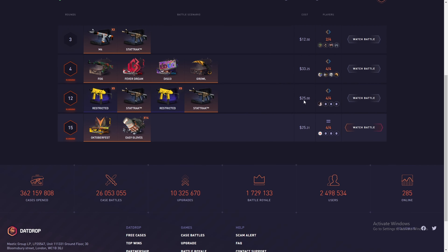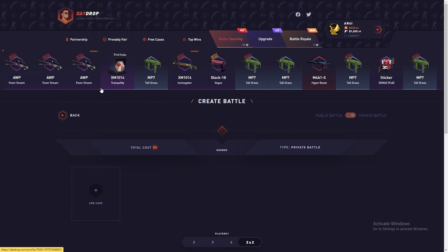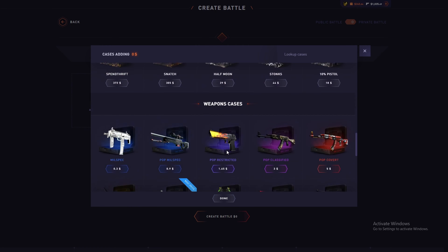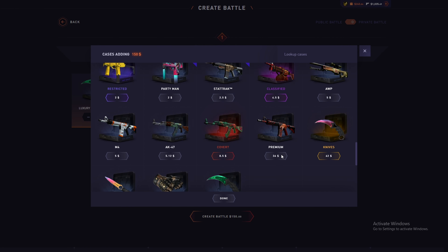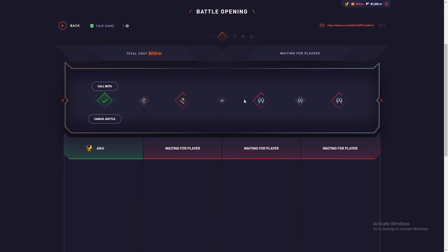Let's go back to normal bottles again, 2v2. Do I have $150? Yeah, I do. Let's go to the premium case — $200. Let's open a 2v2 again on t-side, $222 bottle cost. Let's see how much we're gonna get — or how much we're going to lose.